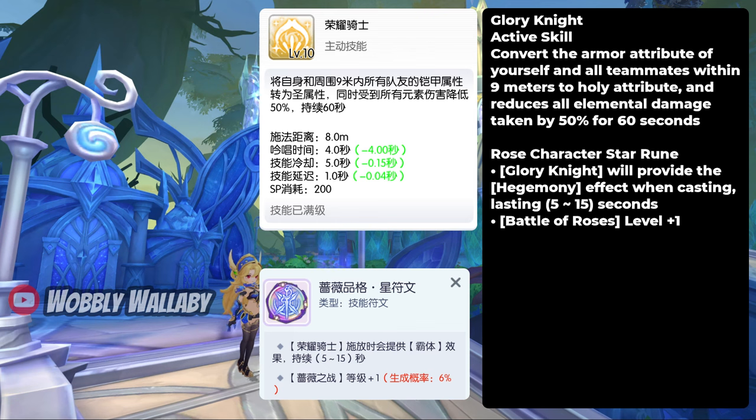For skills, the buffs I cast right away are Glory Knight, which gives an insane elemental damage reduction. This is great for you and your party, especially in Whitesir Airship.